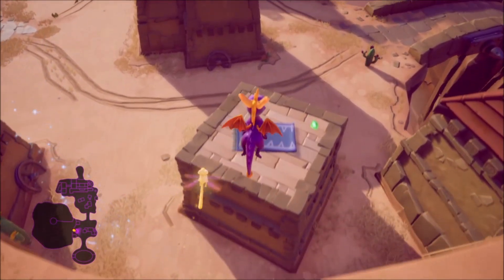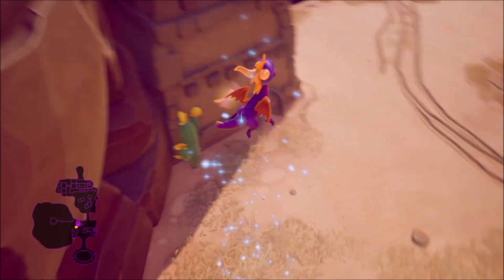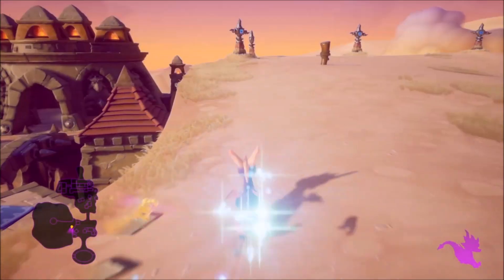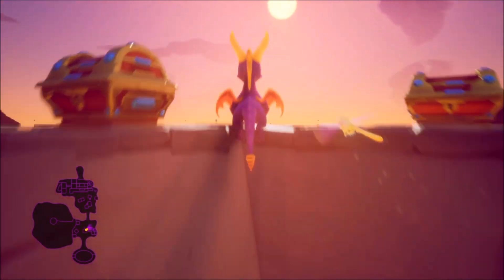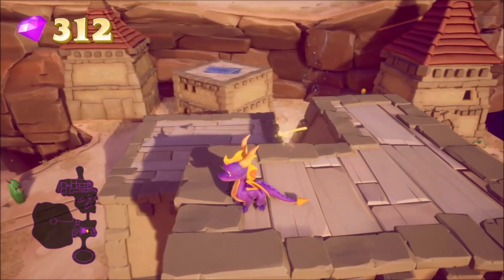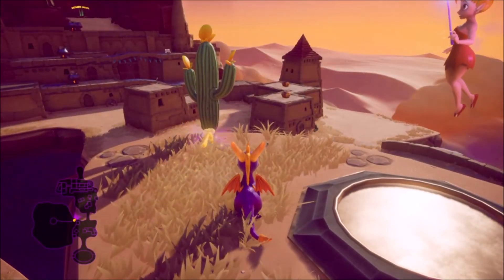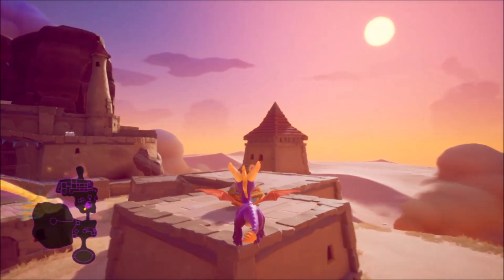After you get the last dragon and you've checked for all the straggling gems, you want to jump down to this platform to pick those up, then head back up this little teleporter to get back on the cliff. From there, glide forward to the platform that was too high to reach before — you'll see two chests over there. After that, head back up again, turn left slightly, and you'll see another platform that was also too high to get.